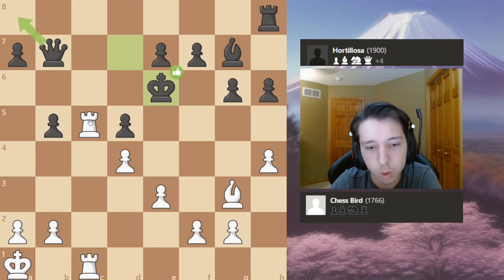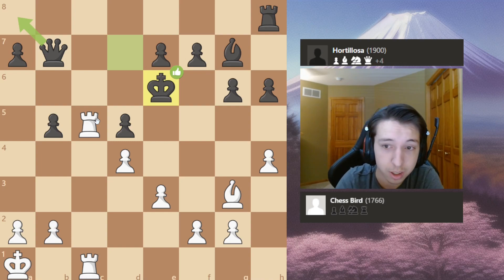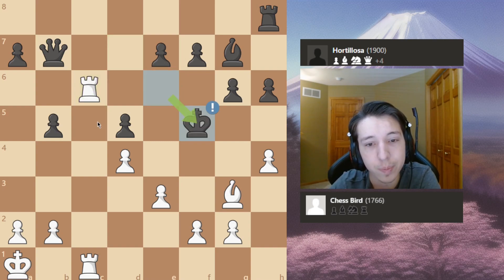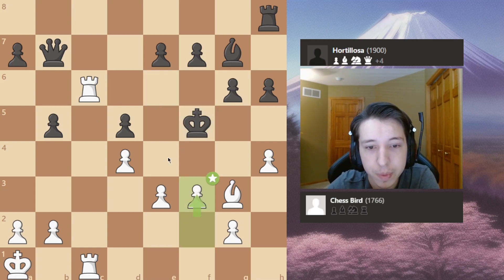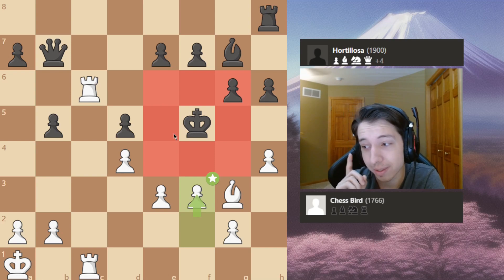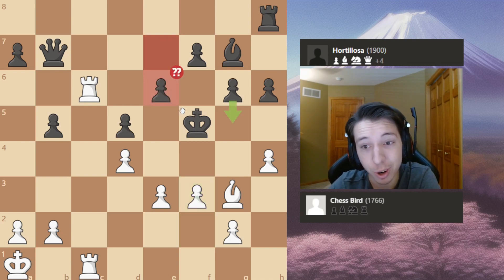My opponent goes king e6. It's a very complicated position — I thought this was the correct move and it is, but you have to play very accurately to not get checkmated. Rook c6 check, king f5, and this is where I start to weave the net. After I play f3, the king is in a stalemate-like bind — very important. I'm starting to enjoy the position a little more. e6 is a blunder though — the position is already equal.